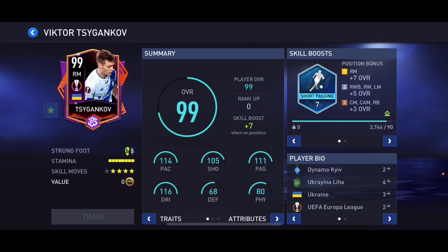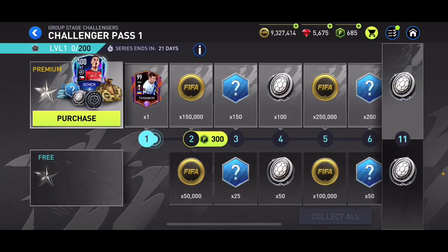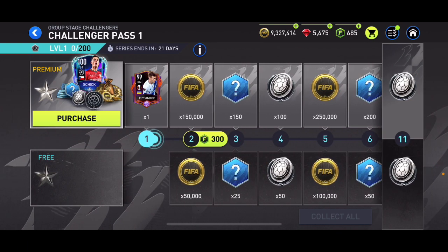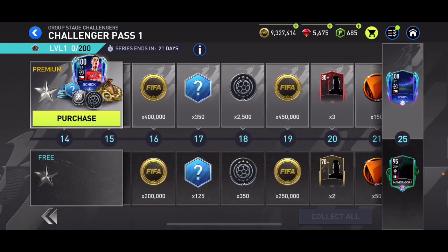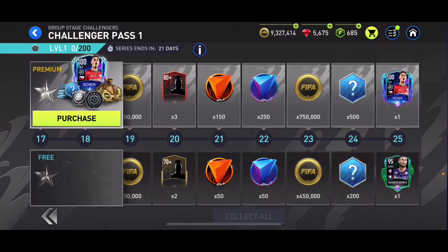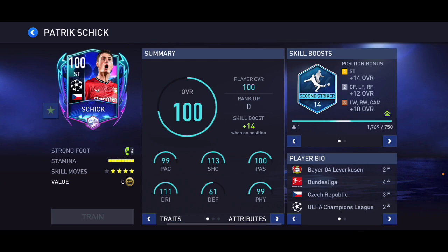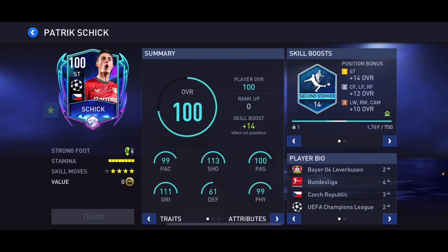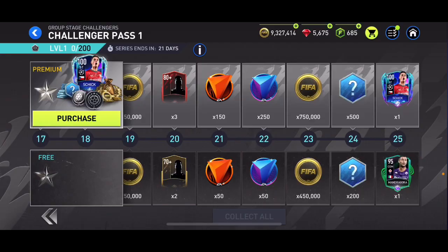We've also got the secondary Star Pass — 99 overall Tiganko as a start, five-star/four-star, not bad for 99. At the end you get 95 overall Mandrago for free, which is a great card. If you buy the Star Pass you get Patrick Schick at 100 overall — not awful but he's quite slow.